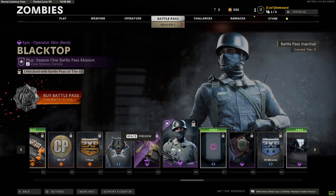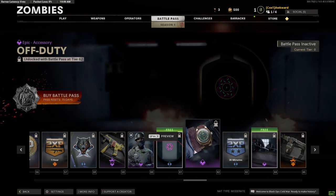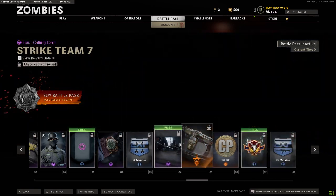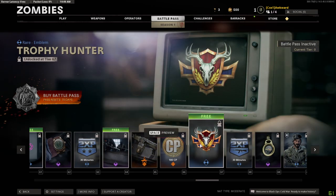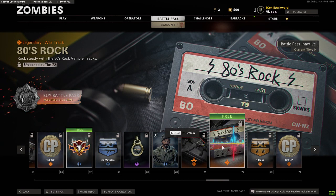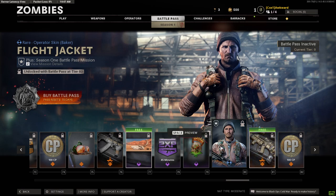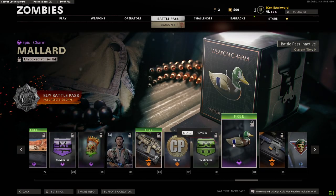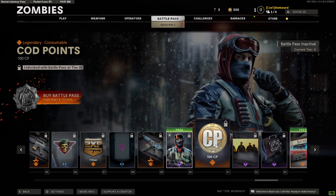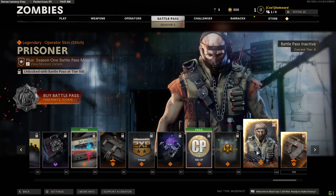100 CP, a blueprint, a skin for Beck - this one looks kind of weird not gonna lie. A reticle - oh man - another watch, another calling card, another emblem. A skin for Woods, Wind Jammer, another free track, another blueprint, a Baker skin, some charm, XP, and another skin for Adler - this one kind of looks cool.